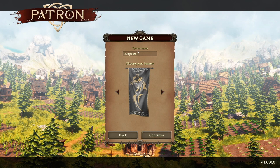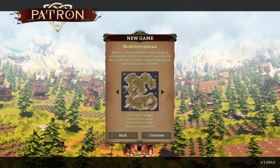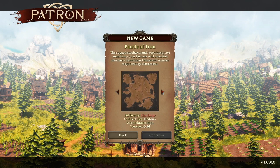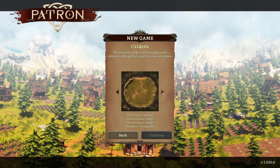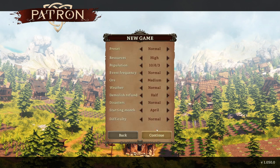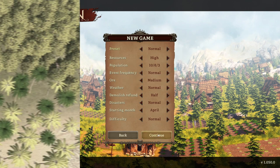We got this banner. We have named the town DeepTown. We got a lot of maps to choose from, but in the demo we only have the Mediterranean. We're not gonna fiddle with the settings, and we're off.